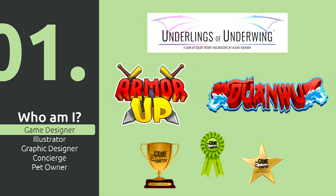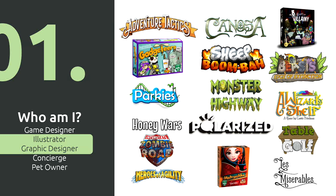Just so you know who I am and why I'm teaching this: I'm Alicia Voekman. I'm a game designer, just like you guys. Underlings of Underwing is published through Parakles Group, which I did myself locally in Minnesota — I'm in a couple local game stores out there. Duan Wu is one of my contest winners, and I've got numerous wins as finalist, semifinalist, and wins on graphic design stuff. I'm more known for a lot of the games I have illustrations and graphic design work in.